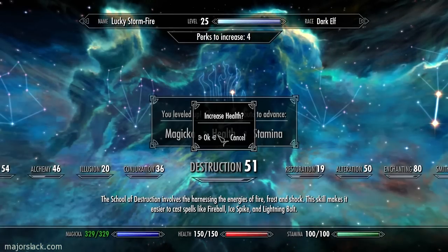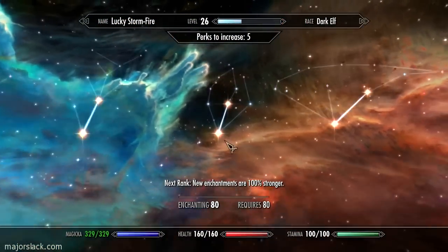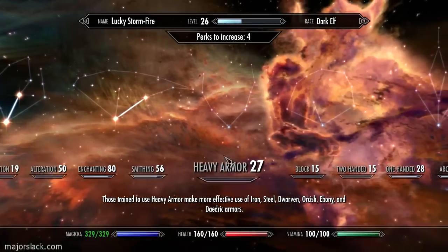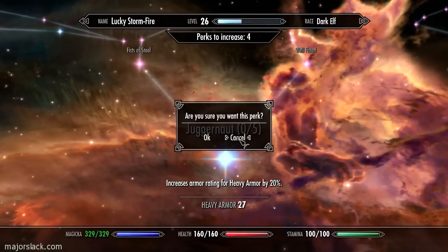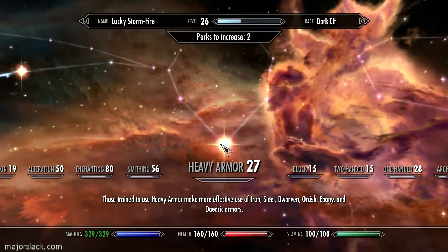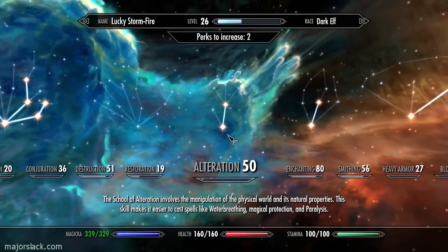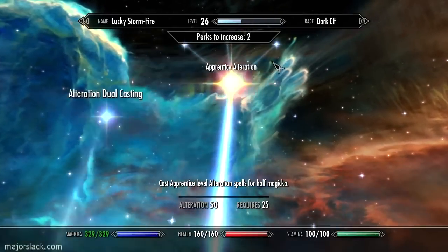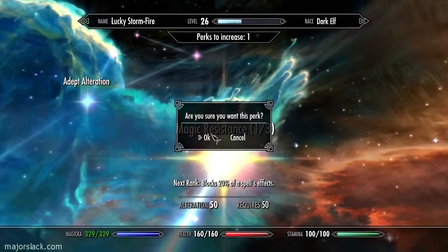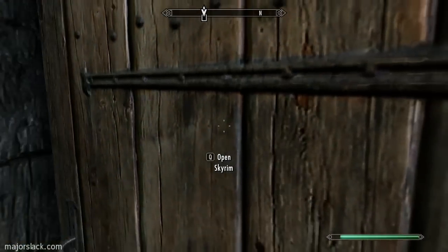First of all, I'm going to level up. We have Enchanting at 80 — let's get the all-important Enchanter rank 5 perk. Also, let's get Juggernaut rank 2 to get some extra juice to our heavy armor. And finally, let's get Magic Resistance in the Alteration Skill Tree: Magic Resistance rank 1 and Magic Resistance rank 2 — that's 20% Magic Resistance.